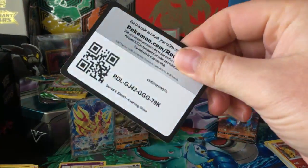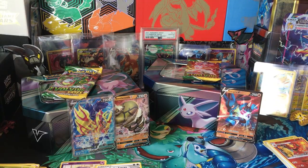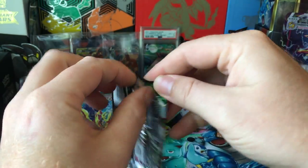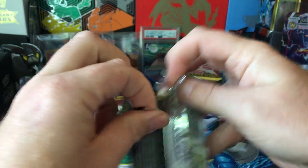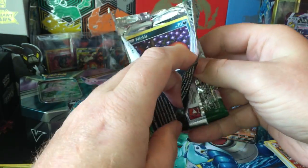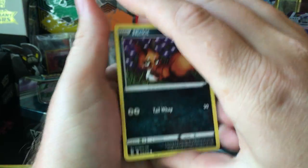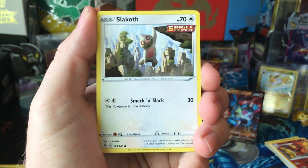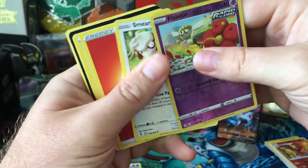I've been opening a lot of Evolving Skies with the reprint of the ETVs, getting them for around $45. Very tightly sealed pack of Evolving Skies here. Nickit, Bergmite, Carbink, Emolga, Slakoth, Flabébé, and Smeargle.